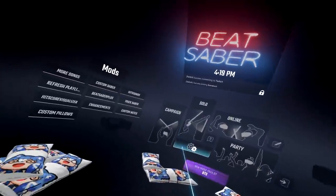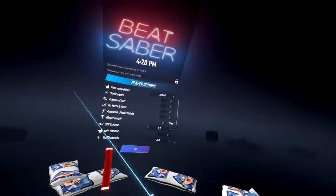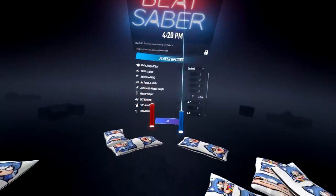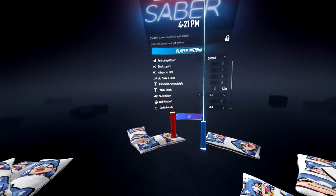Starting with the vanilla tips, I want to go over the game settings. Under player options, you can see static lights. Sometimes players use this because the lights are too distracting in the background, so turning this on might help you visually see the game. I sometimes use this whenever there are just too many lights flashing in the background and it's hard for me to focus.